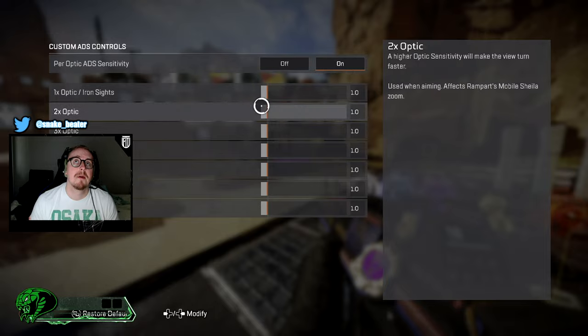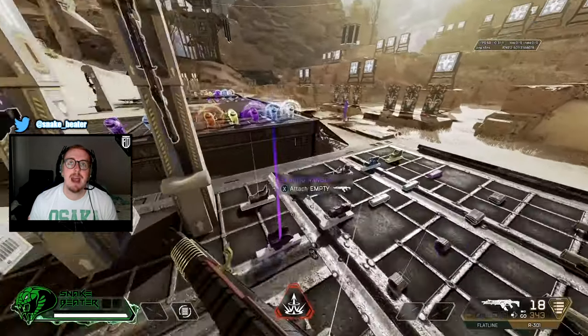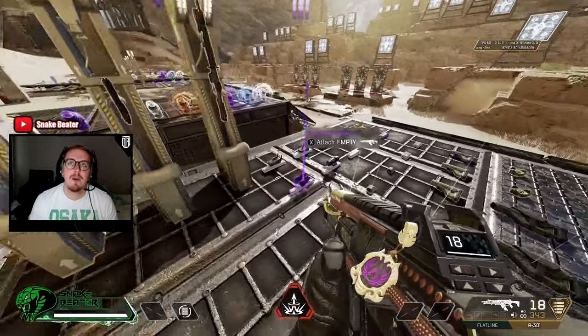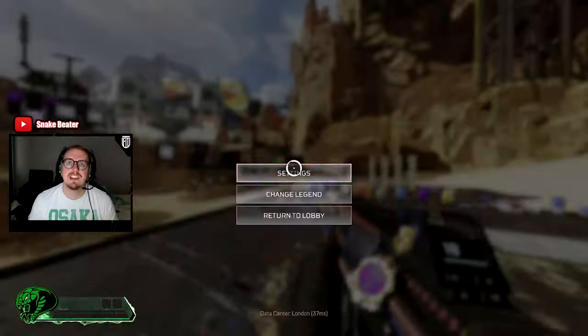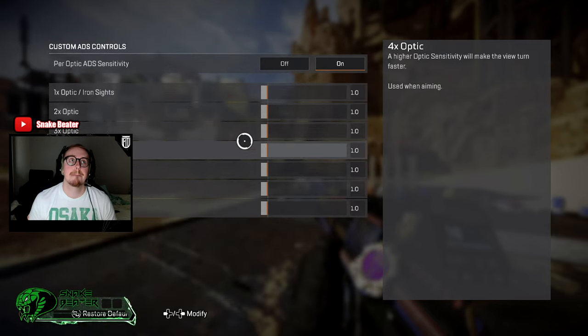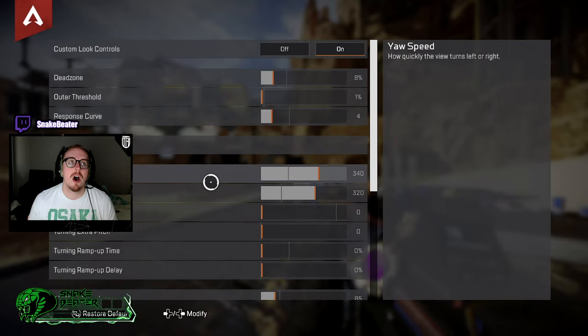Next up we've got per optic settings. You can turn this on and change settings depending on each sight. Have a play if you want to change one — personally I wouldn't bother, but if you find that the 2x to 4x is too slow, you can turn it up. Personally I feel like it messes with my sense so I don't change them.